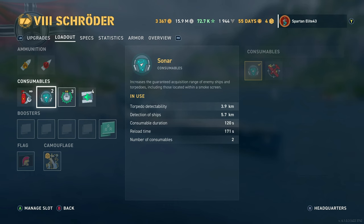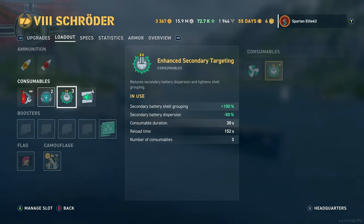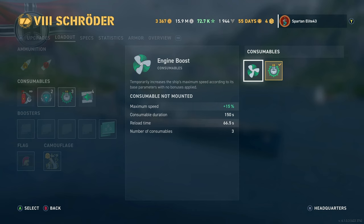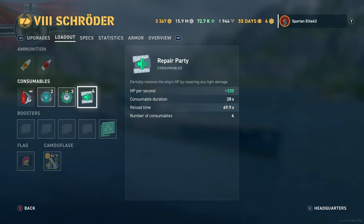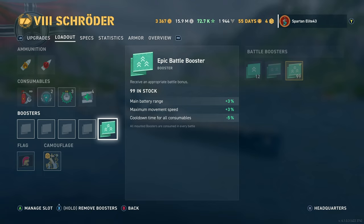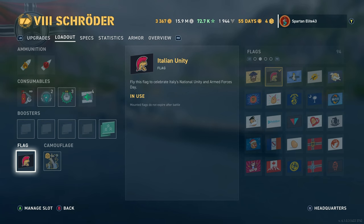We are running the Sonar and the Enhanced Secondary Targeting Mod. If you're going to run Enhanced Secondary Targeting — which you should on this thing — you have to trade off the Engine Boost. With Propulsion Mod you don't need the engine boost anyway. We get four heals on this thing with the repair party, which are going to come in handy, and they reload in 69 seconds. We are running the epic Battle Booster for a little bit of range on the main guns, some movement speed, and reduced cooldown time for consumables. We're running the Italian Unity flag and the Type 9 camo that comes with the ship.